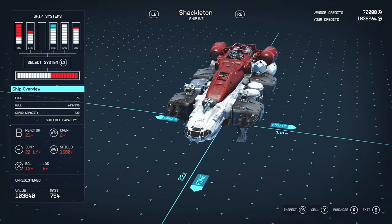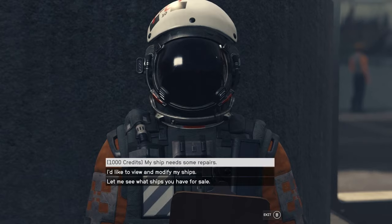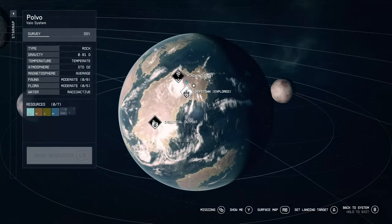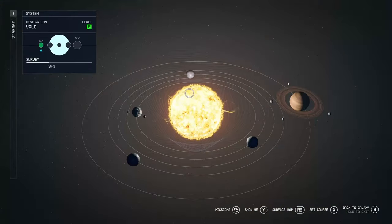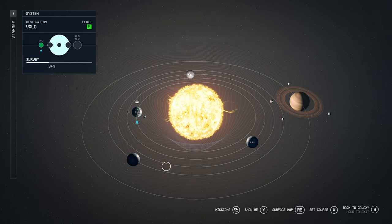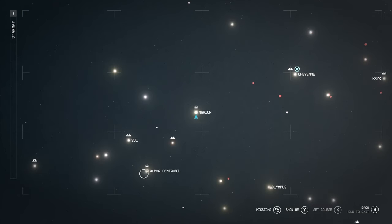This cost me 103,840 credits. If you have perks like me — I have a perk that decreases purchase cost — it'll be a little bit more expensive without it. I bought it from the generic ship vendor in Hope Town, on the planet Polvo in the Valo system. Valo and Narion are kind of on top of each other; there's also Alpha Centauri and Sol nearby.